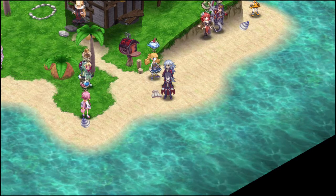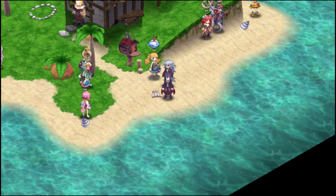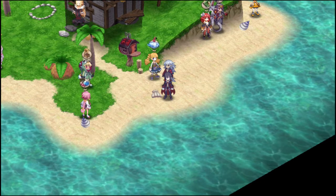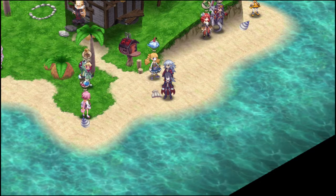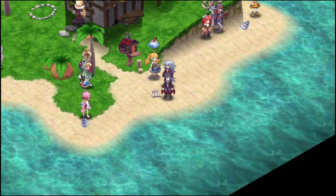Hey YouTube, SurreelKanine here. Welcome back for more Disgaea 4 Promise Revisited. In the last set of character demos, we did the second half of the DLC characters, Gig through Pirohiko Ichimonji. In this episode, we are going to start showing off the generic classes, starting with the humanoids you have by default.